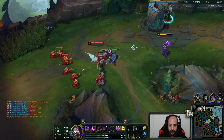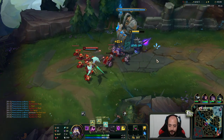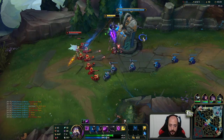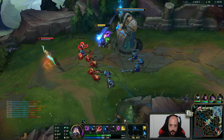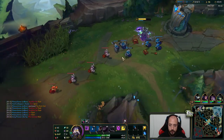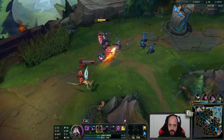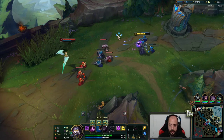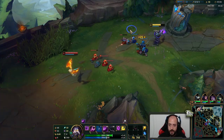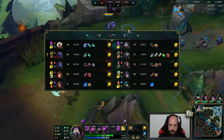I'll explain what the build does again since I explained it while my mic was muted. The premise is a tankier Kassadin build — like thick cast. Against this guy we're going to go Frozen Heart or Abyssal Mask. Obviously the one you need first in this matchup is definitely going to be Abyssal Mask. The magic resistance is going to be a little bit better, and the attack speed reduction will be good later as well.